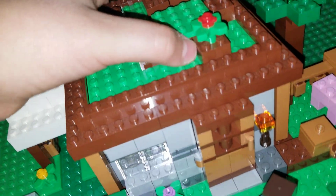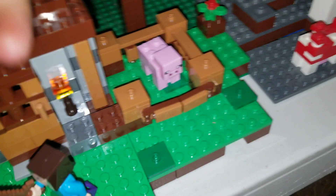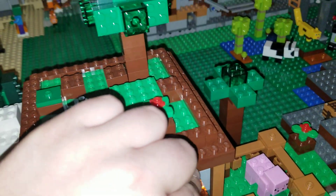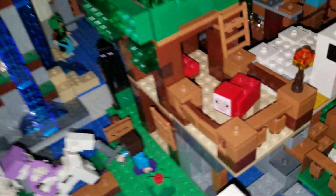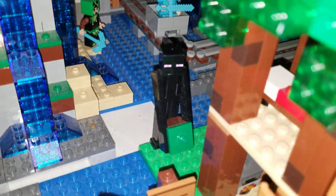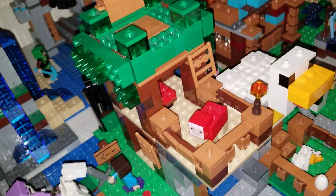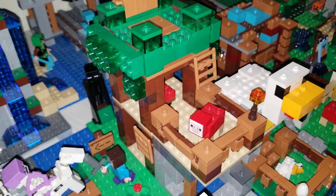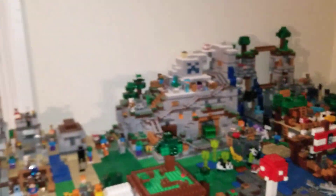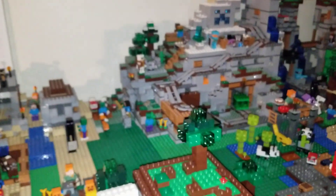The first night area — you have your creeper here and Steve and the pig. Nothing really changed in the first night because I've only had it for a while. Also, in the skeleton attack set here, I just have Steve battling a bunch of skeletons. Oh yeah, also there's an enderman hiding there. I think we've pretty much talked about everything in the overworld now — I just forgot about the nether.